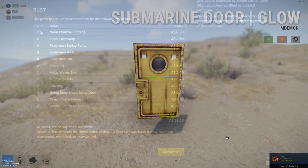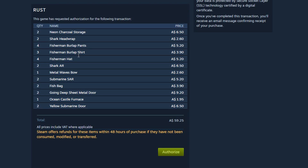Here's my cart for this week — at least one of everything since I'm giving them all to Captain Looks. I'm getting two neon charcoal storage boxes, two shark head wraps, four fisherman burlap pants, three burlap shirts, four fisherman hats, two AKs, one metal waves bow, two submarine SARs, two fish bags, two going deep sheet metal doors, one ocean castle furnace, and two yellow submarine doors. That's going to cost me $59.25. Hope you guys enjoyed this video!